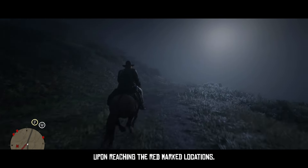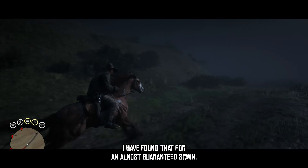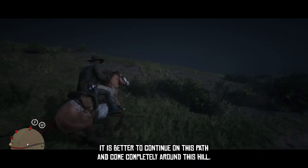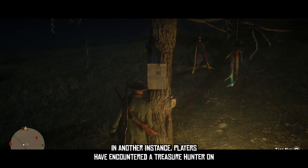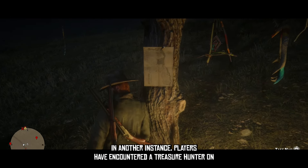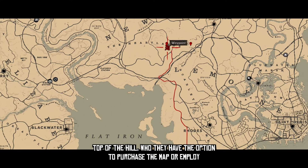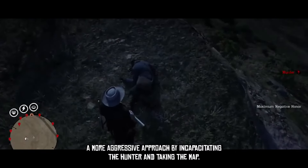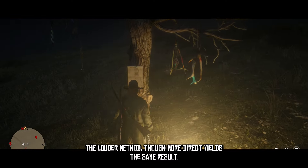Upon reaching the red marked locations, I have found that for an almost guaranteed spawn, it is better to continue on this path and come completely around this hill after reaching your marker, where the map will then appear on a nearby tree. In another instance, players have encountered a treasure hunter on top of the hill who they have the option to purchase the map from, or employ a more aggressive approach by incapacitating the hunter and taking the map. The latter method, though more direct, yields the same result.